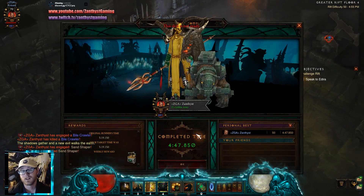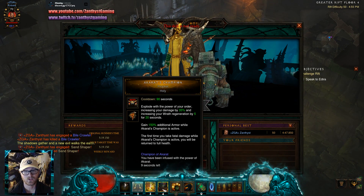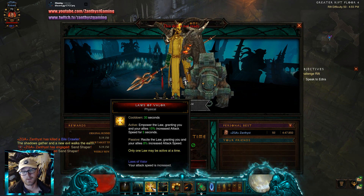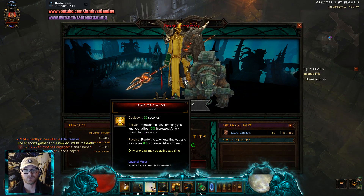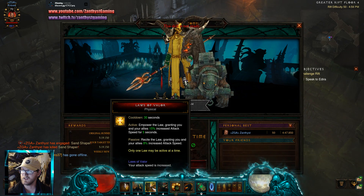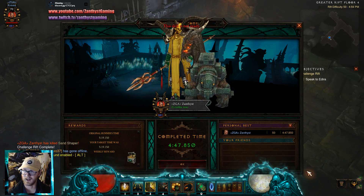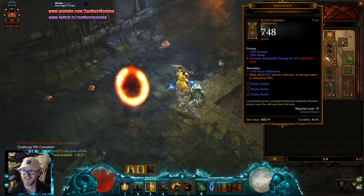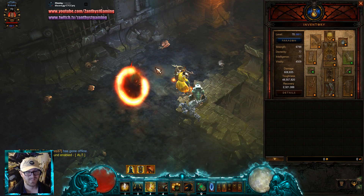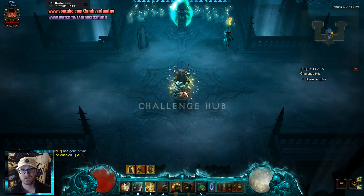Hopefully the map helps you guys. I just numlocked my abilities. You could wait to cast your Akrat's Champion — you could wait to cast your Laws of Valor until you get to the elites. That would be one way you could possibly improve your time. I did notice that his Laws of Valor doesn't appear to have a rune — it appears he did an unruned version of Laws of Valor. Also noticed that there's no gems in his gear. Why? I don't know. Reasons.